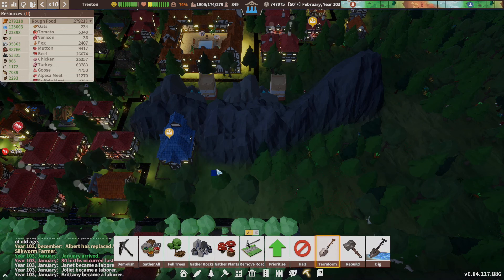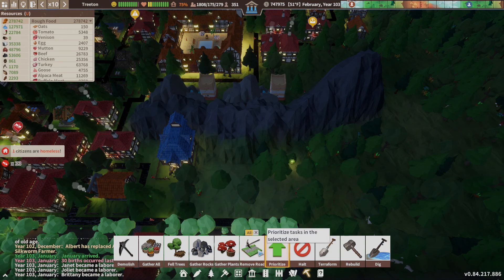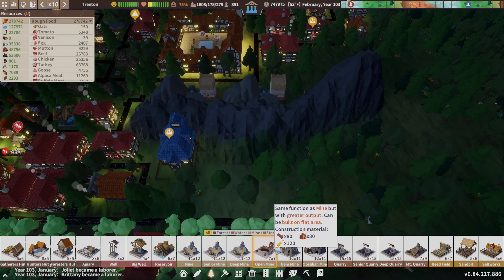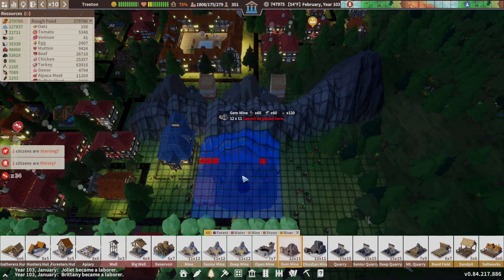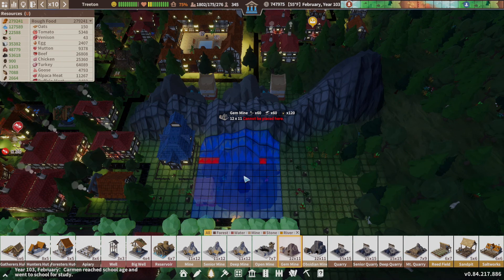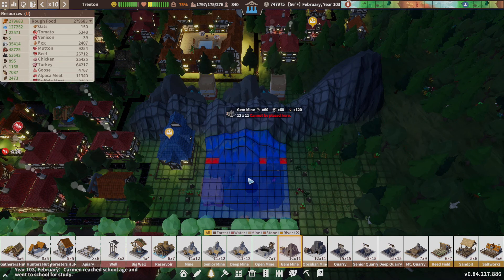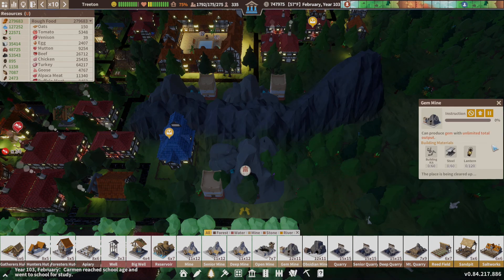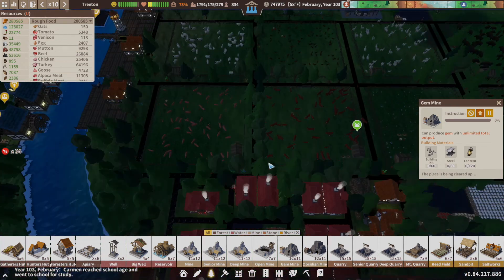We'll hit this with a quick terraforming tool. Let's see if we have some better placement now. I highly recommend once you get the dig tool and the terraforming tool — the map is so much easier to play with. It is so nice. Let's give this a little space right there, make it look a little prettier. And they'll get this thing built right up, and that'll get us some more gems, which is exactly what we want.